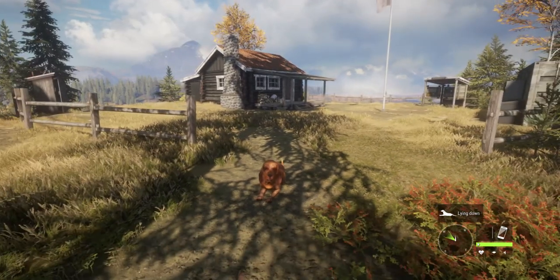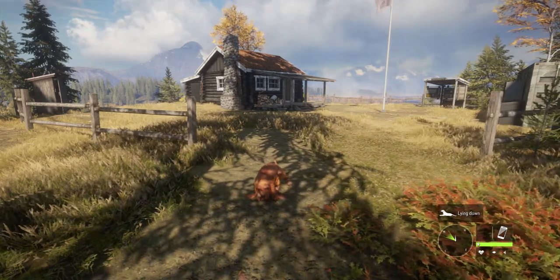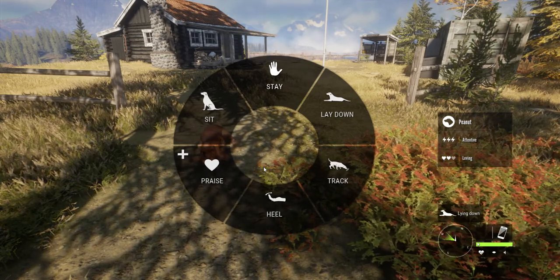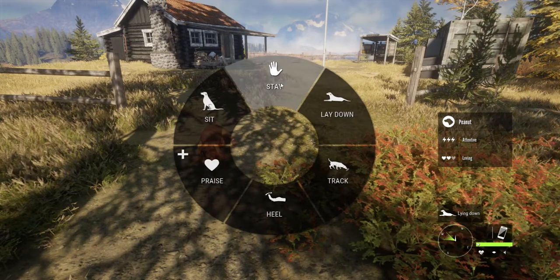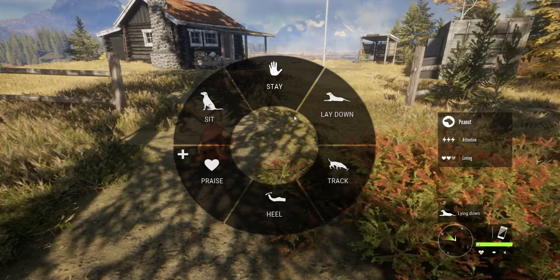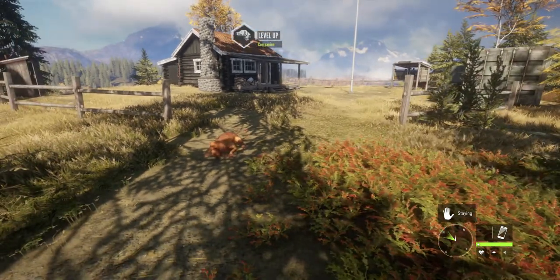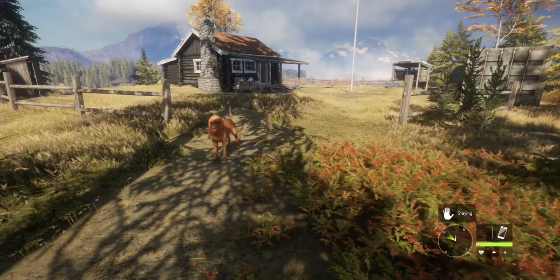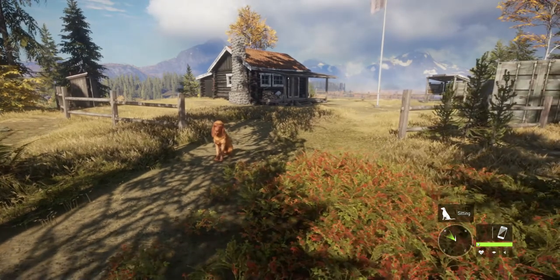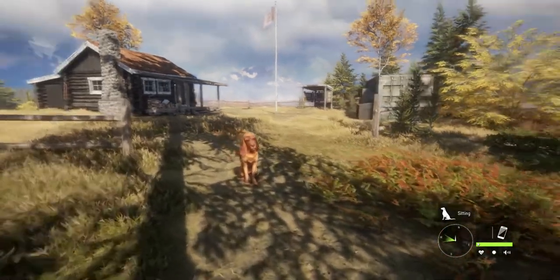So, how you use the dog: on PC it's the letter B by default, but on consoles it's down on the D-pad — hold it down and you get a little menu. The top half is the stay commands. Stay, sit, lay down — they all do exactly what they say, but the outcome is the same: the dog just stays where it is. It's just up to you whether you want it to lay down, sit, or stand. These don't really have much effect other than making the dog look nice for pictures or whatever.